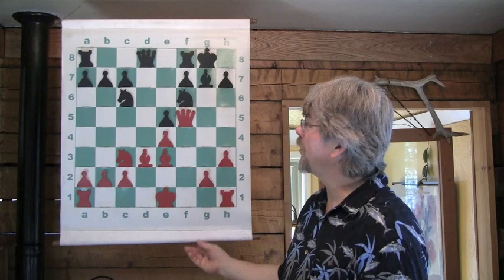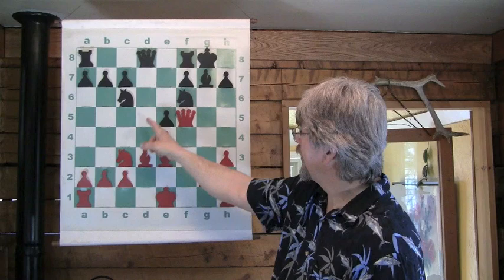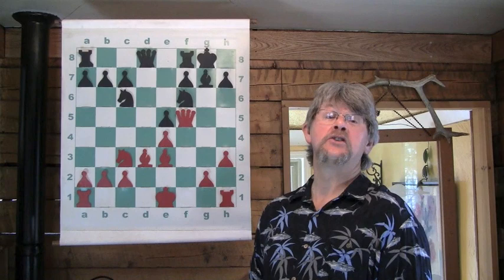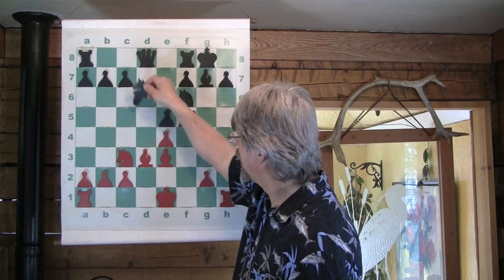Queen takes f5. At this point Benko had to have swallowed hard and thought: you have a bishop coming into here, you have another bishop coming into here, you have a knight that can hop very speedily over, and a king that can castle and put a rook right here on the open file. This is a kingside attack, believe it or not, at this point. The game is on — it's incredible how Fischer does this.